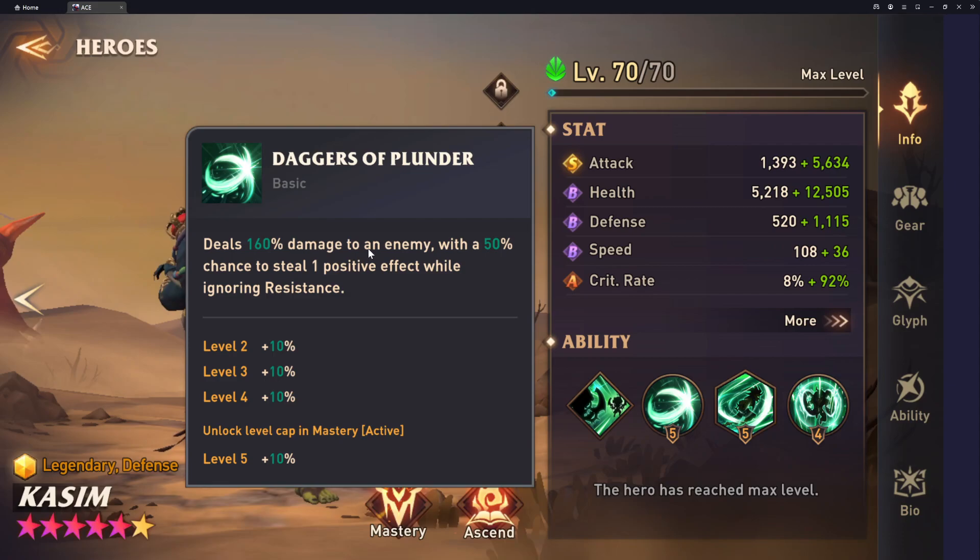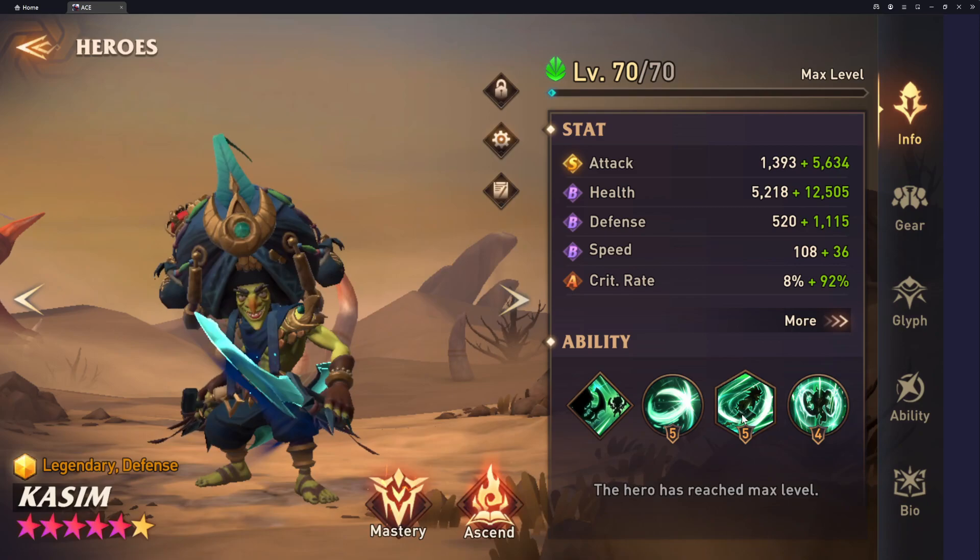His basic ability deals 160% damage — this is when it's booked — to an enemy with a 50% chance to steal one positive effect while ignoring resistance. So this is pretty cool. I've had some RTA matches where he steals max HP buffs, invincible buffs, immunity buffs. He can steal some things there, and the fact that you don't have to worry about his focus is pretty cool. This surprisingly hits hard.